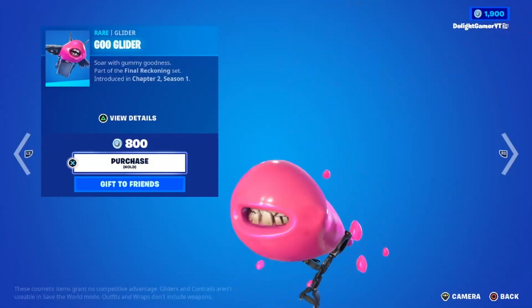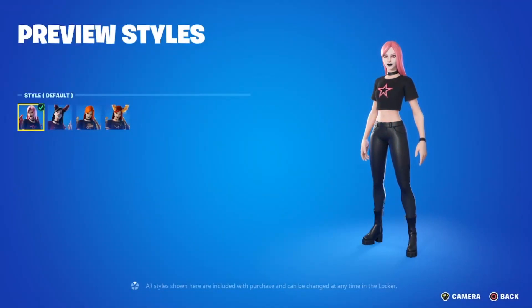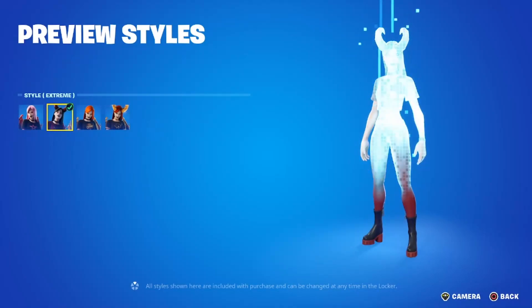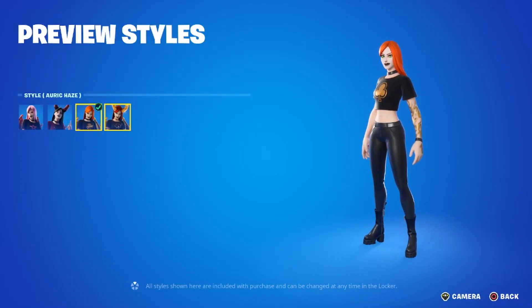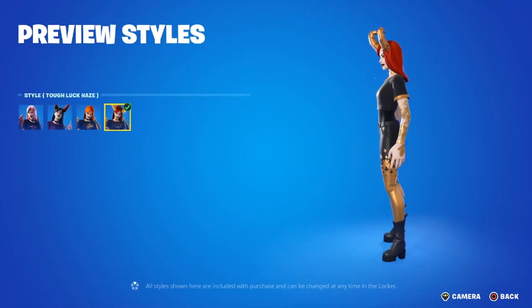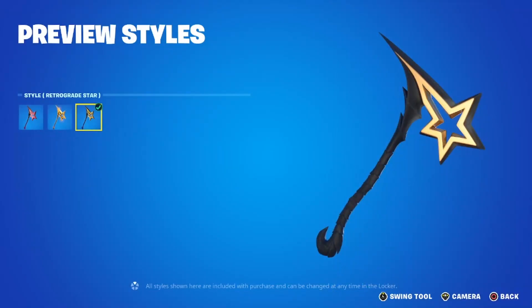You have the Goo glider — honestly super creepy and weird but still kind of cool. You have the Haze outfit with a default pink style, a black style, and a purple or pink stars style. You have the Extreme outfit, all red. You have the Auric Haze outfit which I think they did for like an autumn vibe, almost like a fall or Thanksgiving feel. Then there's the Tough Luck Haze outfit as well — super cool. You have the Star Shot pickaxe for 500 V-Bucks with a pink style, a red style, and a goldish-black style.